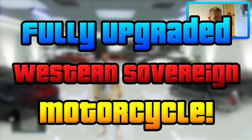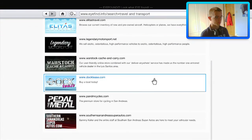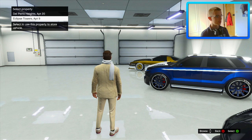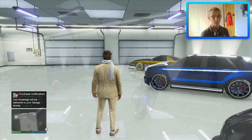Today we're going to be fully upgrading the Western Sovereign, which is one of the brand new vehicles. So we're going to head on to this site and we're going to purchase it. We're going to deliver it to Eclipse Towers, which is where we're at now. I'll be right back with you guys when we get our new bike.